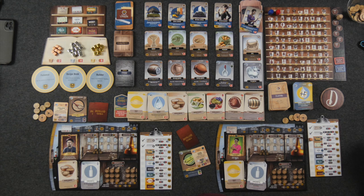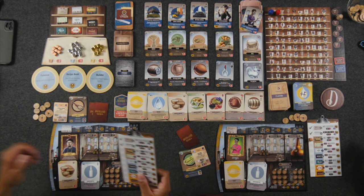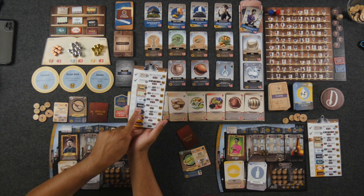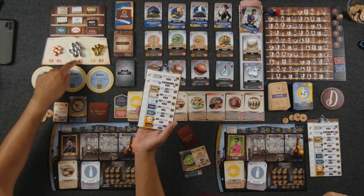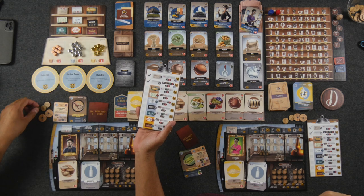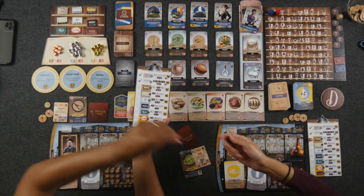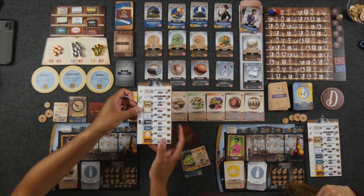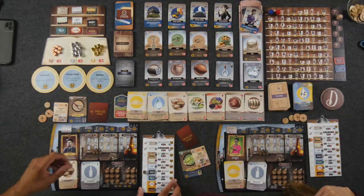Now it's Naveen's turn. I want to do something similar — I'm going to unlock the ability to make whiskey. This is a silver recipe, so it's going to cost me four. I'll place that marker on the recipe checklist, and I'll explain exactly why I'm trying to do that in just a little bit.